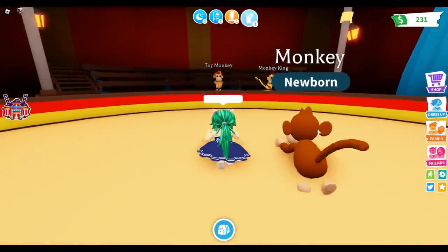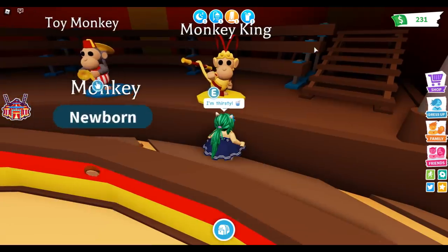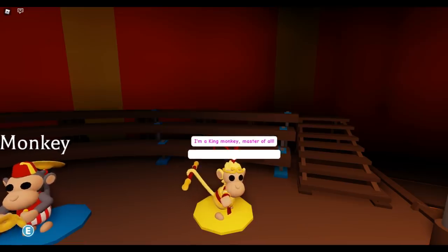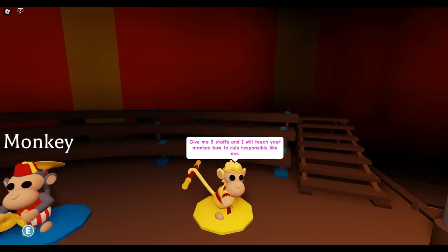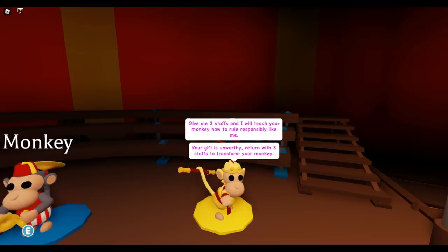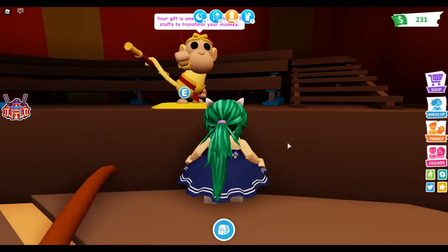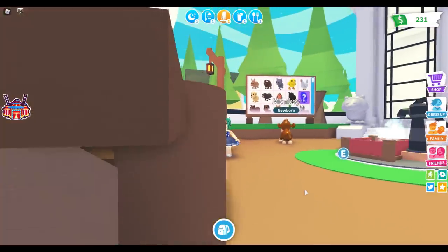So we get regular monkeys and then we have to get items to change them - that's interesting. For the toy monkey I need symbols, and for the king monkey: 'Give me three staffs and I will teach your monkey how to rule responsibly like me.' So we need three items of whatever each monkey is holding. 'Your gift is unworthy - return with three staffs to transform your monkey.' Okay, that's rude.